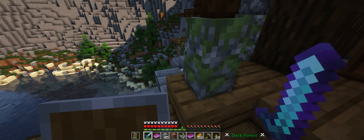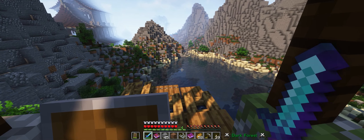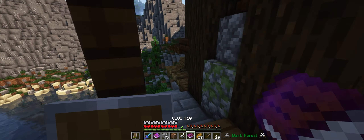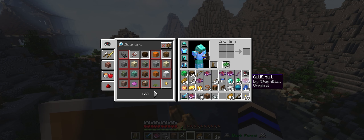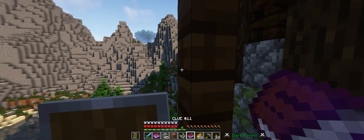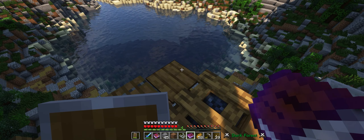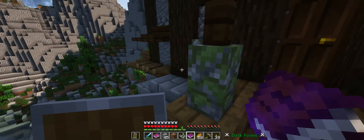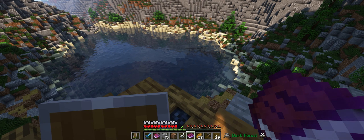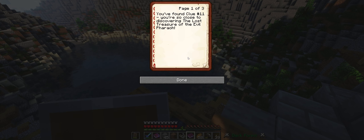Hello and welcome to the Ultimate Survival World. This is part 13 in the series and we have acquired clue 11, which I do not have equipped at the moment. So today we will just continue with the treasure hunt. I'm hoping to wrap this up soon because there's a lot of clues, and I just really want to know what the treasure is, so without any further ado let's read clue 11. We found clue 11.